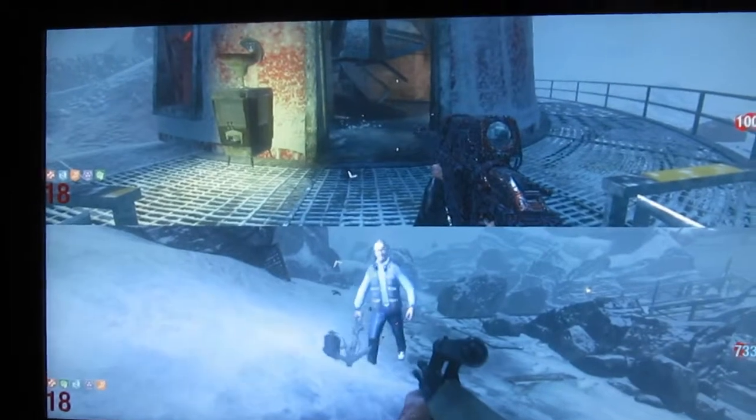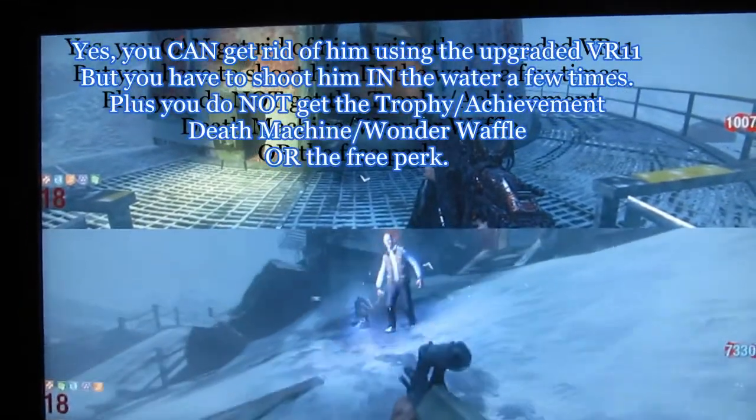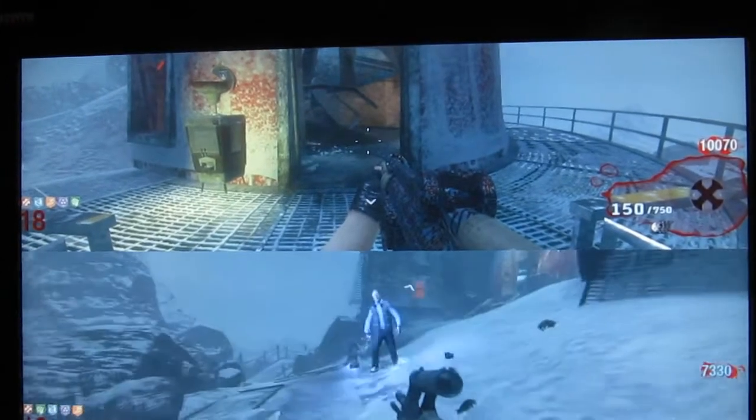One of them being that when you kill him, you get a free perk, as long as you don't do it with the VR11. When you kill him, you get a free perk, and if you have four perks, then that'll add a fifth on top, so you'll end up having five perks, six perks, and seven perks if you stay alive long enough.